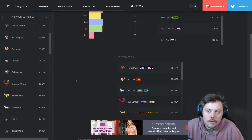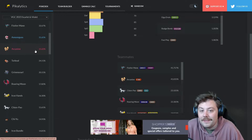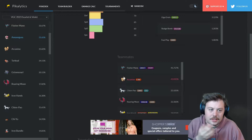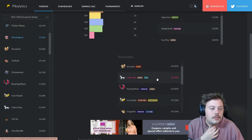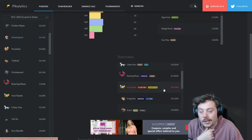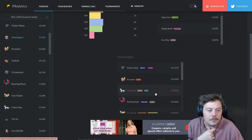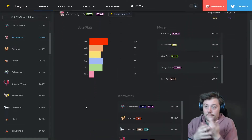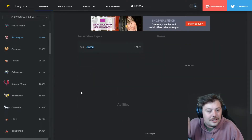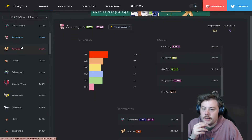Flutter Mane, Arcanine, and Amoonguss make sense together — they form a strong core with Fairy, Ghost, Grass, Poison, and Fire coverage with Intimidate. Amoonguss also pairs with Roaring Moon, Iron Hands for Trick Room teams, and Dragonite. It's a very flexible Pokémon that can be paired with Trick Room, setup sweepers, or Tailwind teams. It doesn't have many natural predators.